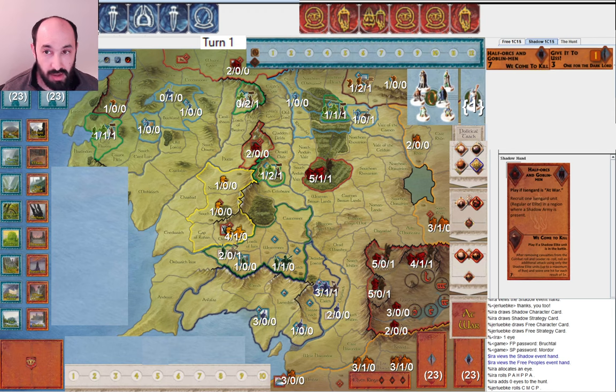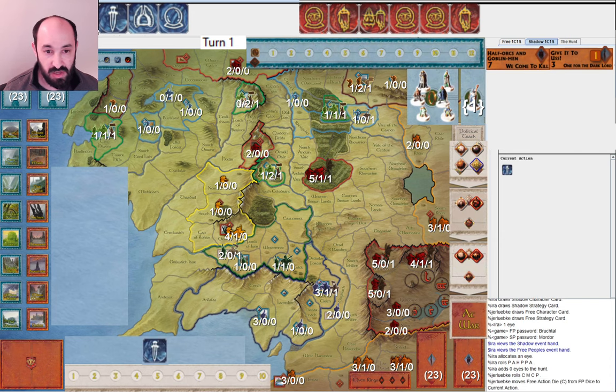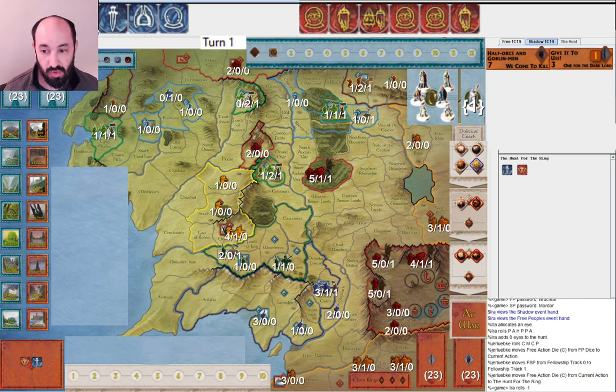I did allocate one Eye — maybe there's a slight argument to not allocate one instead of zero, but I'm happy to have one Eye in there. I have some chances of catching them if they move twice. They start off by moving, and I think it's fine to move here. Normally we'd wait a little bit as Free People, but we know almost certainly Free People will move. It's possible Shadow may draw character cards. They move, and I miss them.